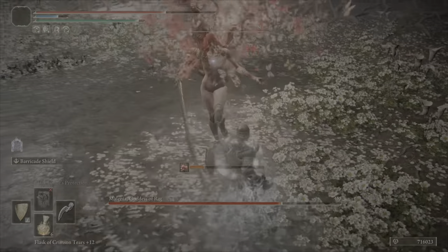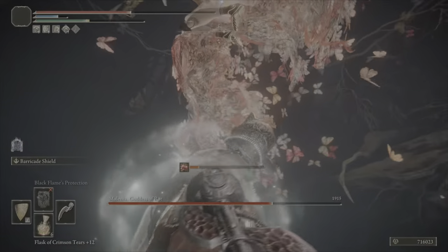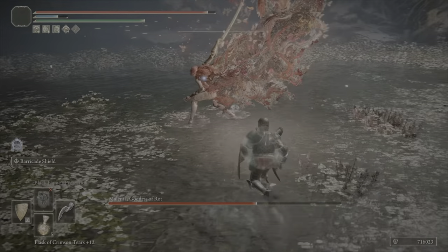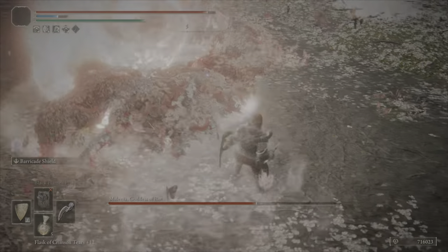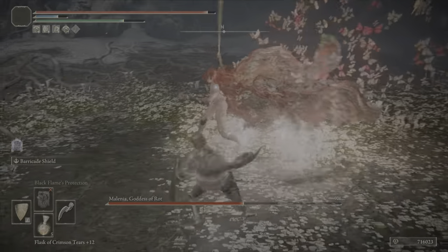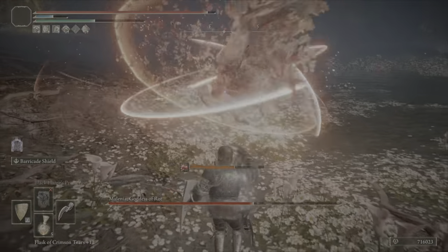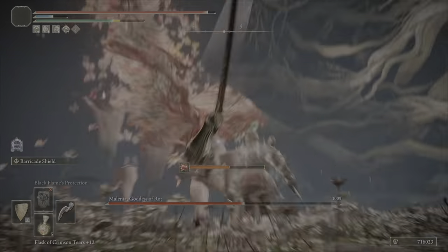Yeah, because if she decides to kick, I can't react and roll — unless it's on the first one. We are going to heal here, but it might not be a super smart idea — sometimes that triggers attacks that I don't particularly like. This is why I run Barricade Shield, by the way — because if I'm expending stamina and not paying super close attention, it punishes me if I don't have Barricade Shield.